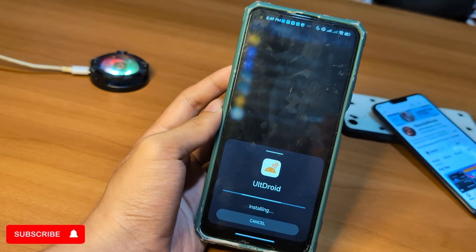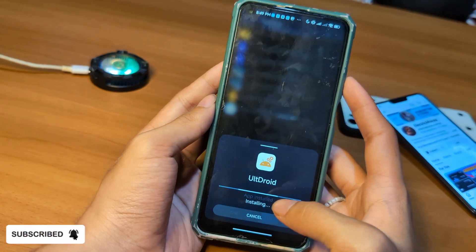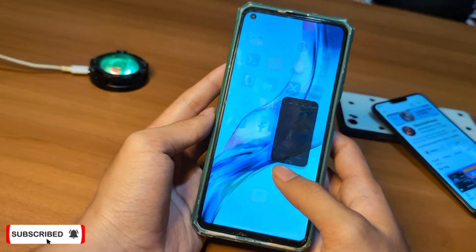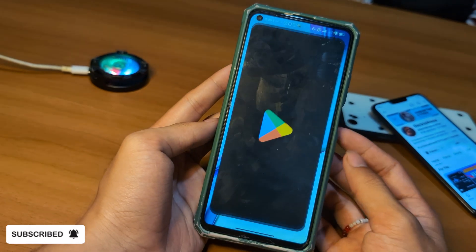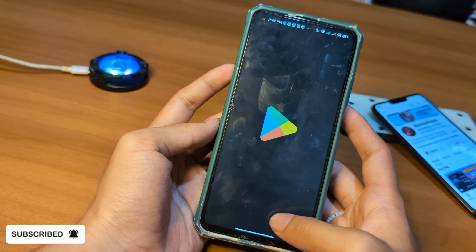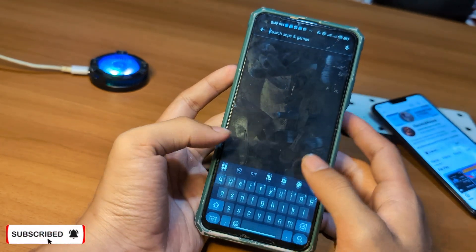Once you've downloaded UltDroid, head over to your file manager wherever you saved the file. Now tap on it and install the app just like any other APK. If you get a security warning, don't worry — just go to Settings, then Allow Unknown Sources, and you're good to go.